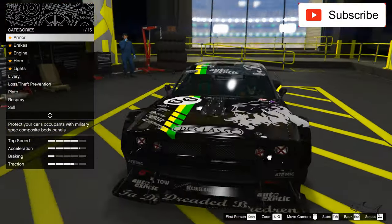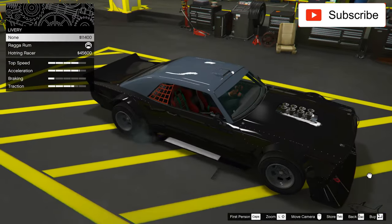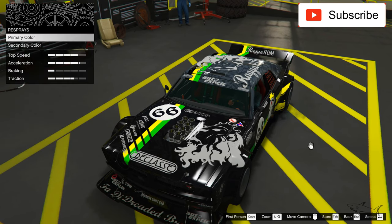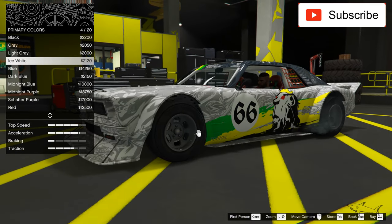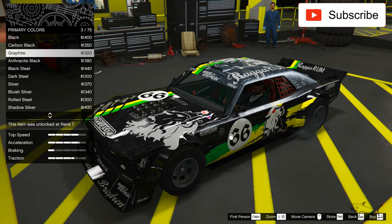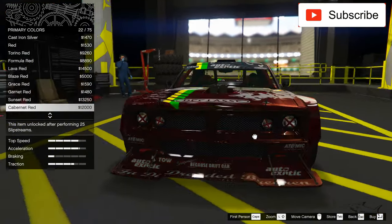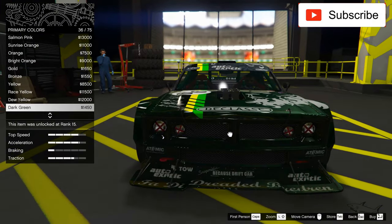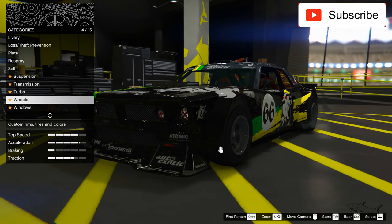Oh my god, this car looks so good — I almost forgot about it. It's wide, it's aggressive, it's everything I want from a car. We can put two liveries: this one or this one, or none. I'm not sure if I'll keep one, but we'll see. For now let's find a nice color — maybe I'll keep the black, I like that dark tone. It's always better to see what options you have when you customize the car.